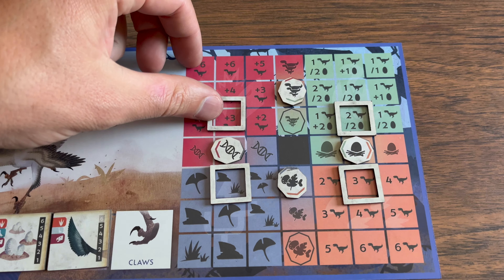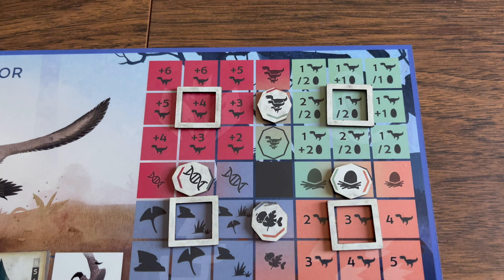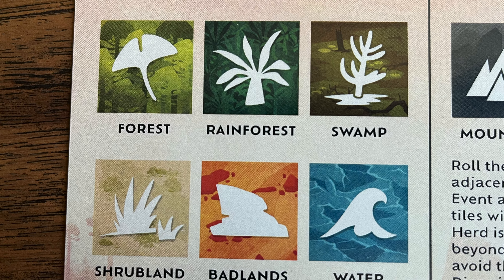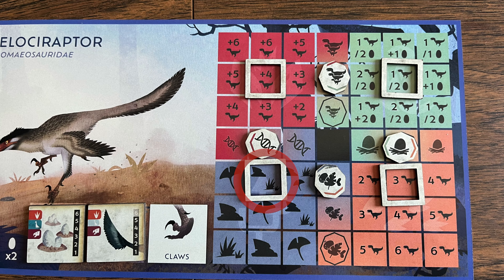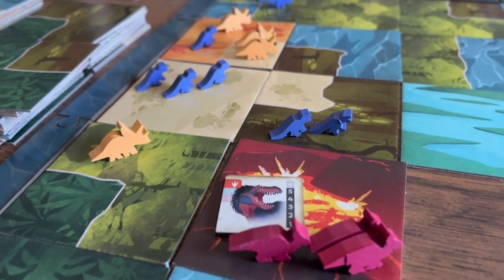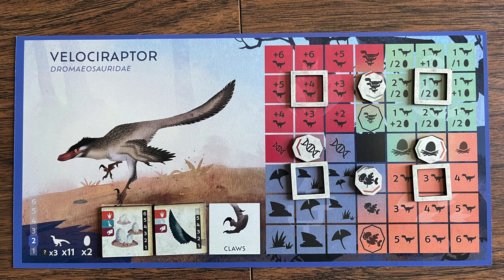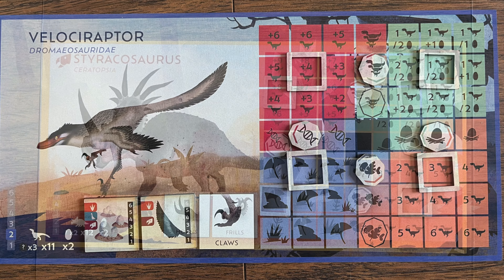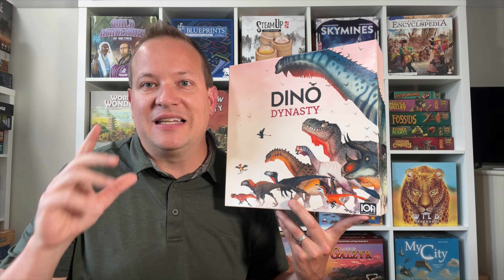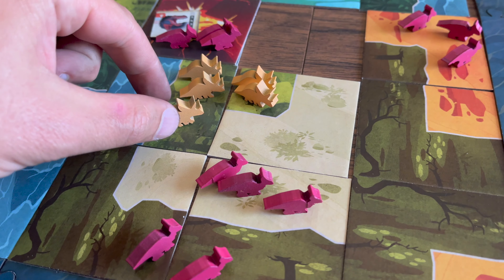The third action is Evolve. You change your action frames to take advantage of something during the game, but when evolving you upgrade one action type and downgrade another. You have four fundamental characteristics: size, reproduction, diet, and ability to adapt. To perform this action, you need a herd in the terrain type shown by the action frame on your dino board. You'll want to compare your dinosaur to other players' and determine where you want to be on your traits according to the challenges out there.